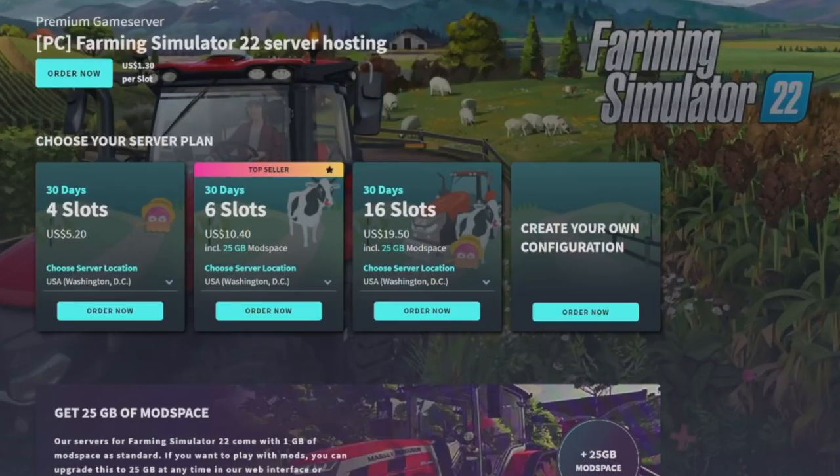From here you can pick your server plan — there are four options, but you can make your own in option number four. You've got the four-slot option for 30 days, the 30-day six-slot option which is a bit more but you're getting more slots and more mod space, or you can go 30 days with 16 slots. Yes, you can have 16 slots on consoles.